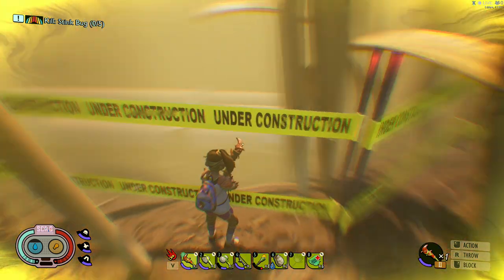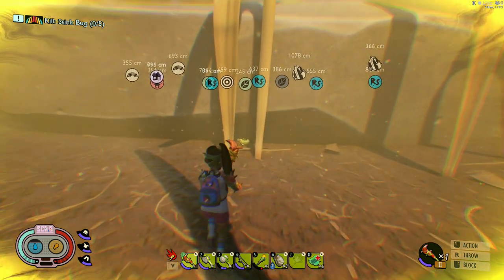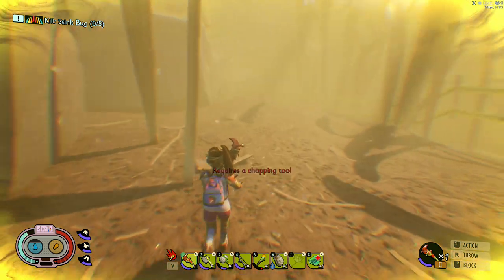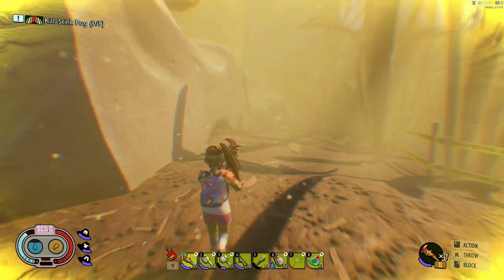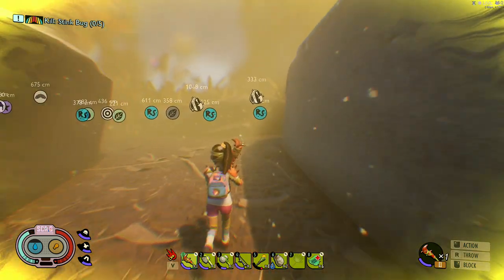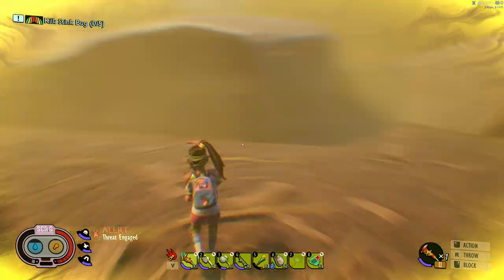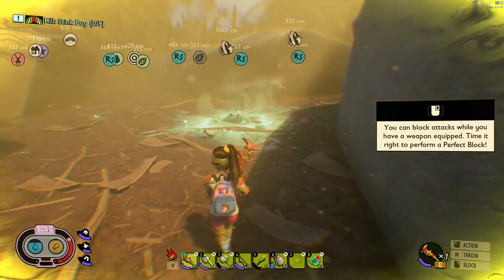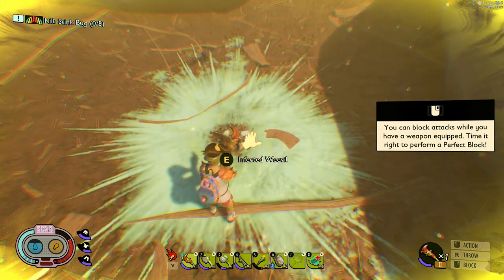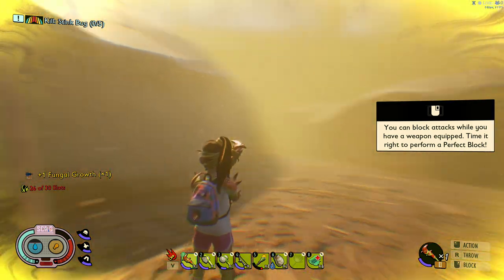So that area is under construction, but as you can see there's underground pipes exposed. You could also find the weevil that is all jacked — this guy right here. The infected weevil. And if you don't get away from him in time he'll pop on you, and that's what happens. But you can also get the infected weevil gunky stuff, so that's a good thing.